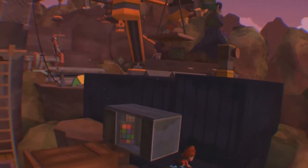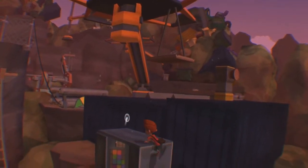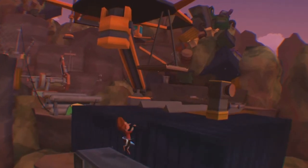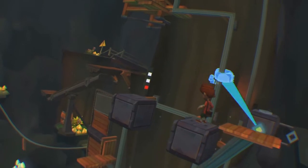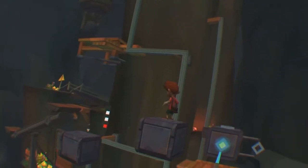You can't make the kid jump whenever you want. Instead he'll automatically jump if a platform is close enough or if a ledge is low enough. As his imaginary friend, you will be tasked with manipulating the environment so he can cross over to each area's exit.